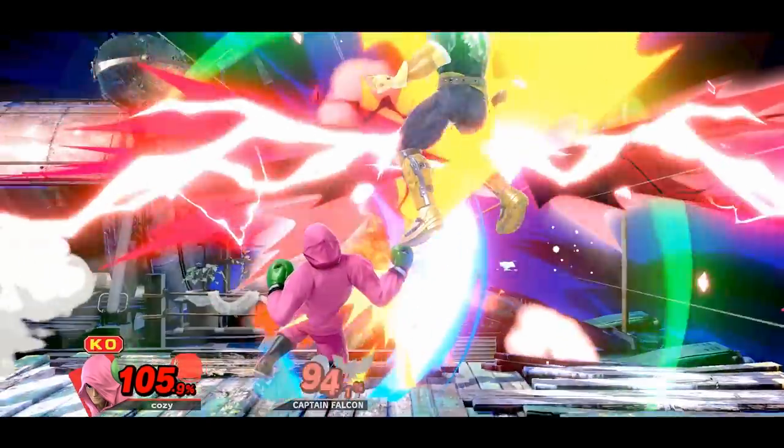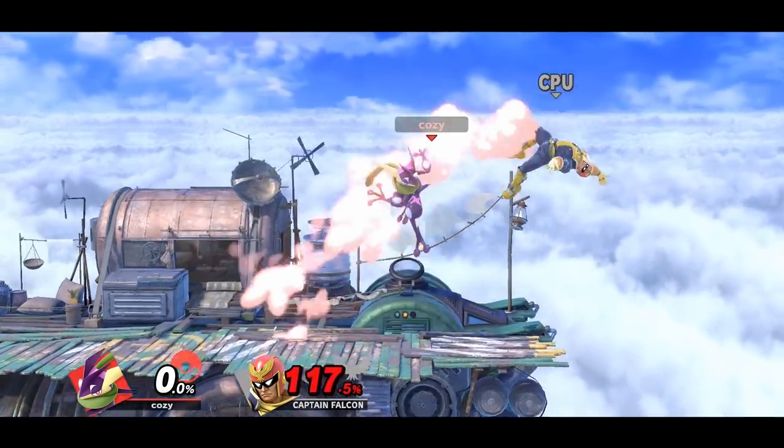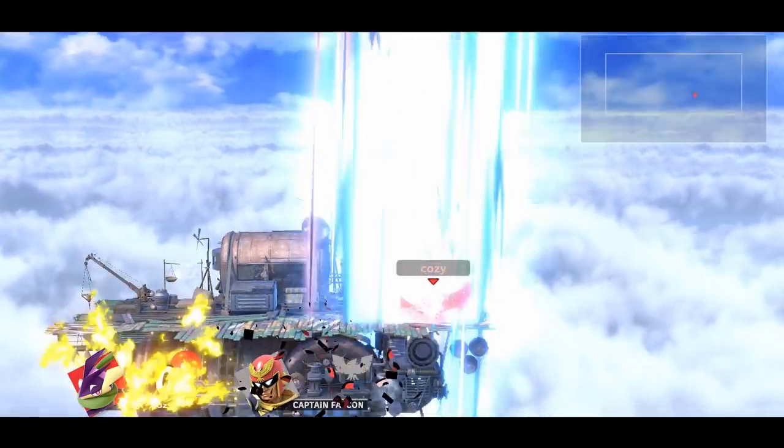Little Mac unfortunately doesn't have much other than the classic down tilt into KO punch. Little Mac also has two different kill confirms: one with falling neutral air which can be followed up with a forward air, and another one with down tilt which can true combo into a running up smash.